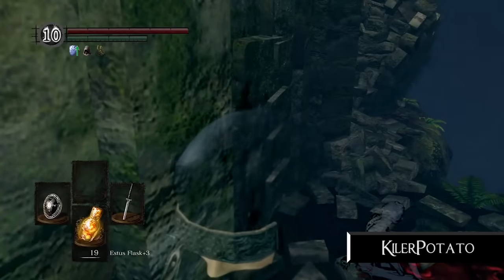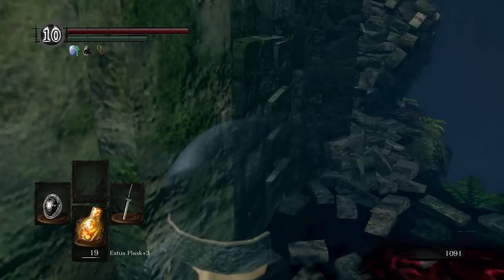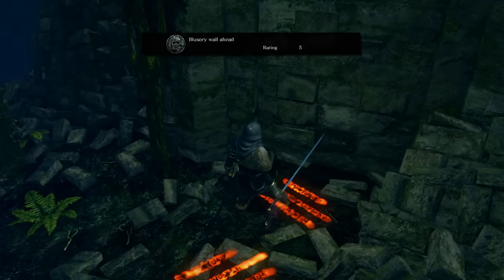If the previous submission was an example of bravely taking on the horde of Black Phantoms in plain sight, this submission highlights the opposite strategy of stealth. You all should know there's a secret bonfire before the Darkroot Forest, hidden behind an illusory wall.